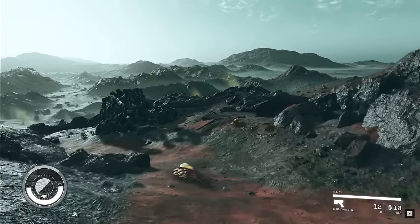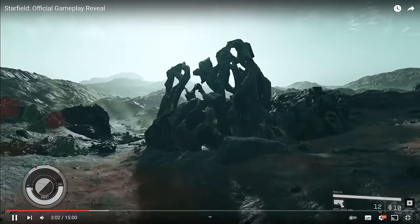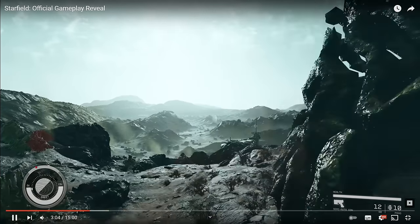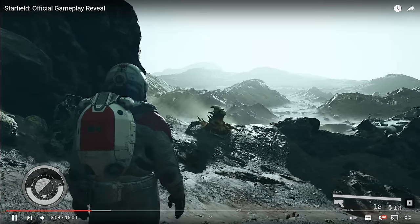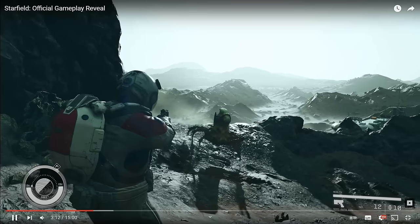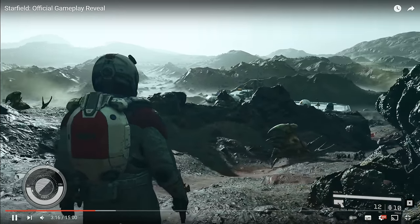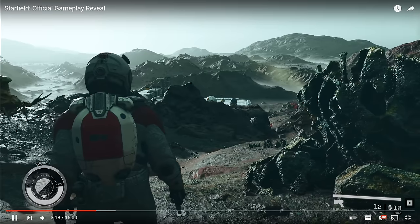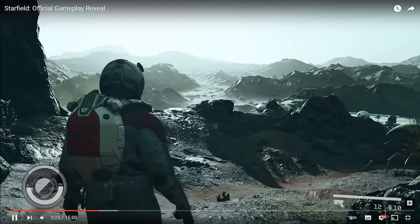Here you can already see in the bottom corner your health bar, your equipped weapon — frag grenades as default, and a pistol. On the left we have a compass, a more classical compass, not the one from Fallout that used to be in the middle. And what's interesting here, there is an O2/CO2 indicator.